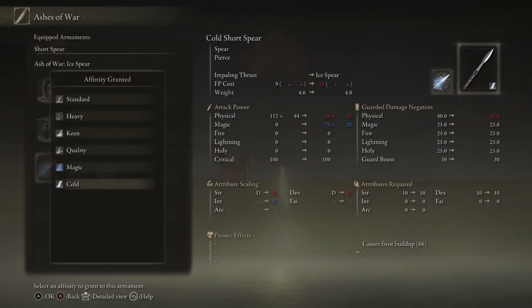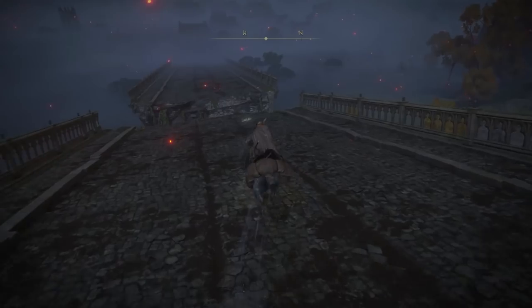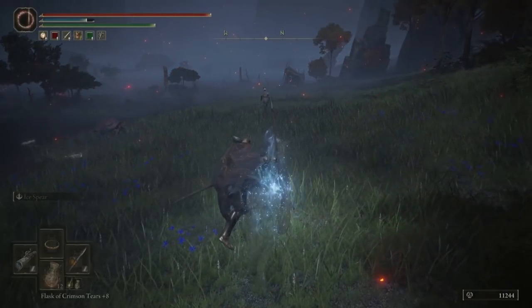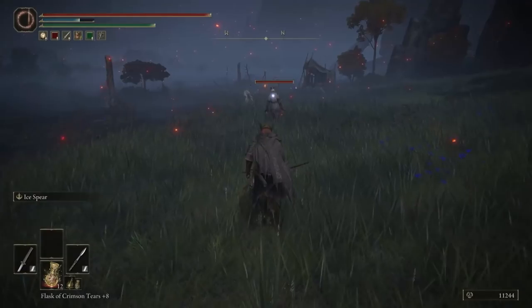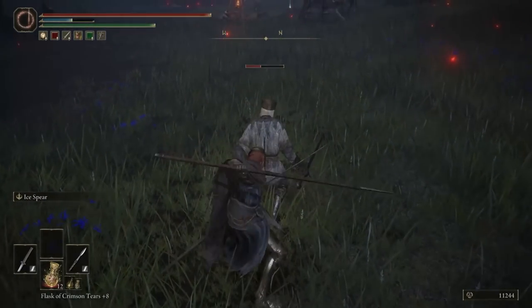You go and select it and click on Cold. Now you see on the attribute scaling it'll start scaling with Intelligence as well as Strength and Dex. This isn't a great spear — it's just the only spear I could buy to show you guys. Let's go find some enemies so I can try this and see if it's actually good or not. This looks like a willing participant. What is that range, dude? Okay, wow, it stuns too. That's hilarious.